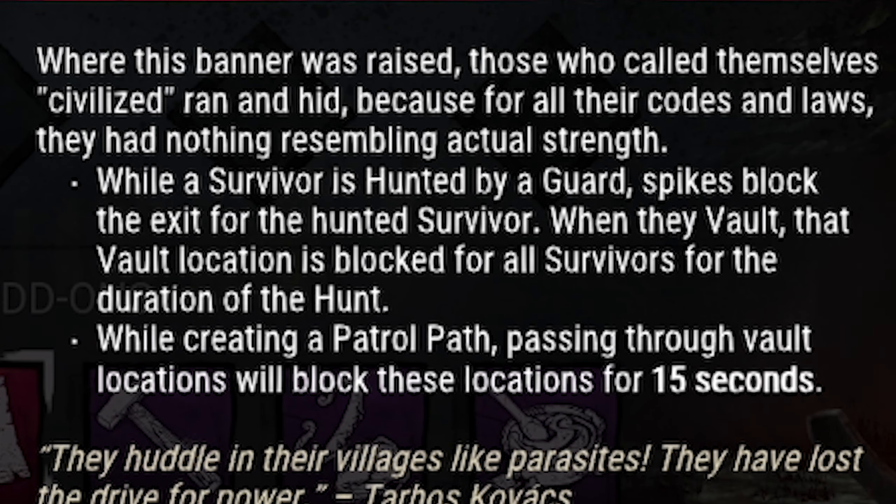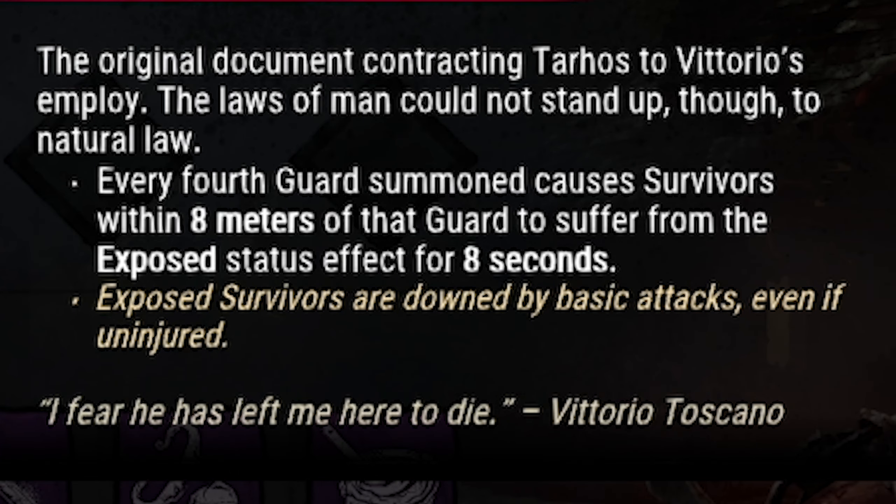While a survivor is hunted by a guard, it blocks the exit for the hunted survivor. When the vault location is blocked for all survivors for the duration of the hunt. While creating a patrol path, passing through a vault location will block these locations for 15 seconds. The second add-on is Night Contract: every fourth guard summoned causes survivors within 8 meters of the guard to suffer from the exposed status effect for 8 seconds.